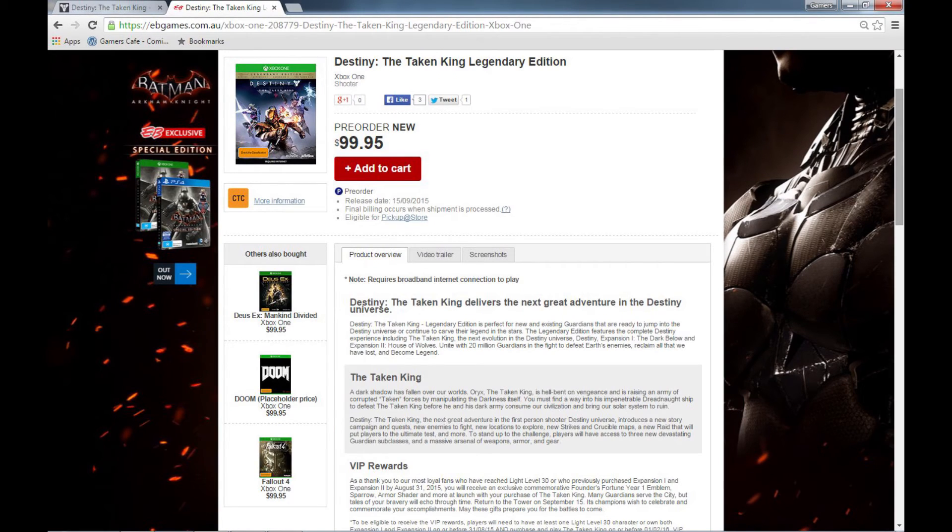The next Australian edition is the Taken King Legendary Edition. This gives you the Taken King, House of Wolves, Dark Below, and Destiny, but it doesn't include any of the extra in-game content. You still get new locations and access to the expansion packs, but I'm not sure about the three class items — there's no mention of them here. It comes in at $99.95. If you're inclined to get the extra stuff, you may as well get the Collector's Edition — it's only $20 more and you get a lot of extra content.